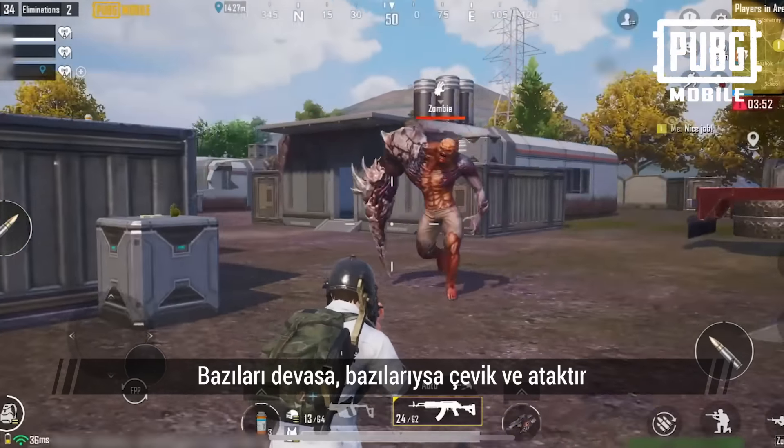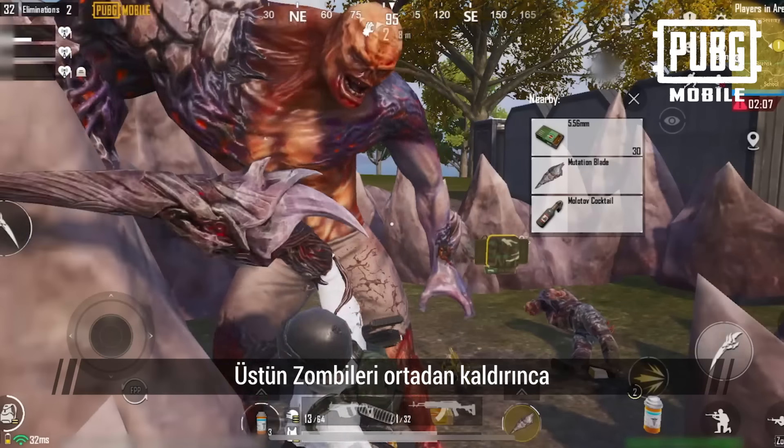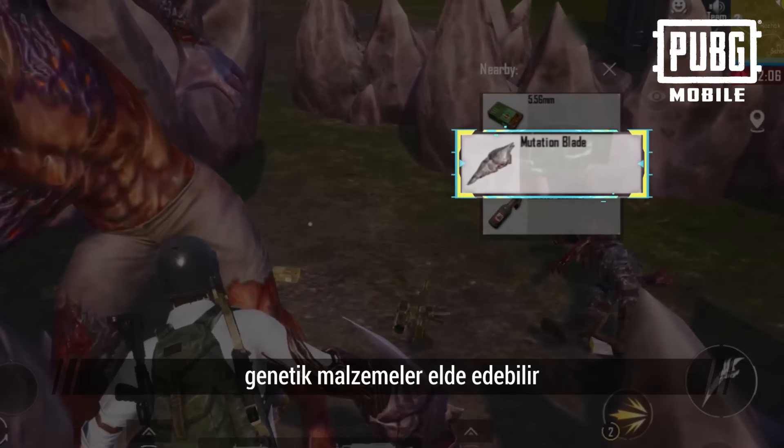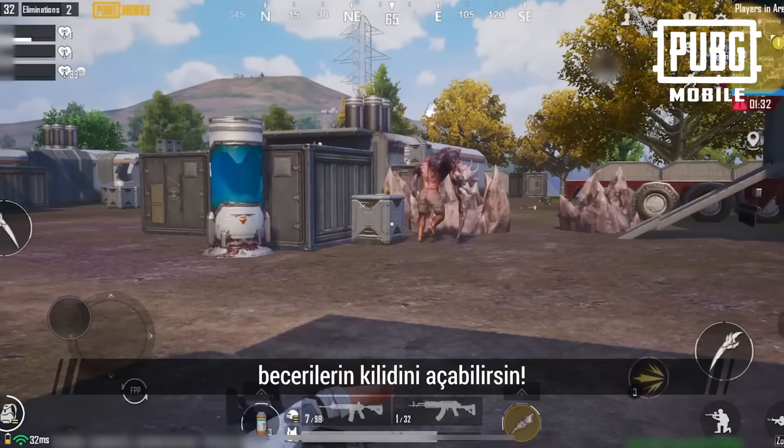Some are huge, while others are agile and nimble, making for some powerful opponents. After eliminating the elite zombies, you can obtain genetic materials to unlock exclusive skills with cool attack effects.